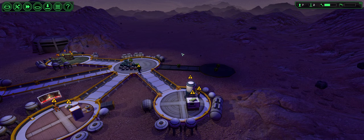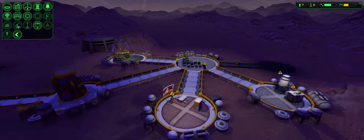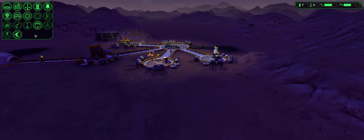Meteors — that's a thing too. If they hit your base, it's gone. You can get an anti-meteor laser because you can shoot them out of the sky. There's also other stuff like lightning rods, pyramids, and monoliths.